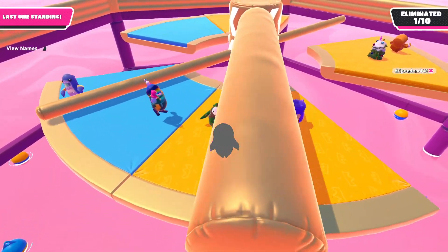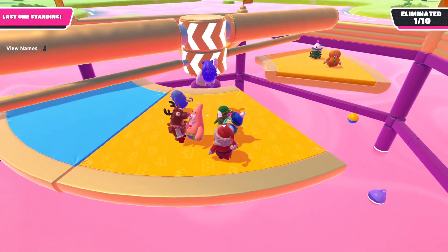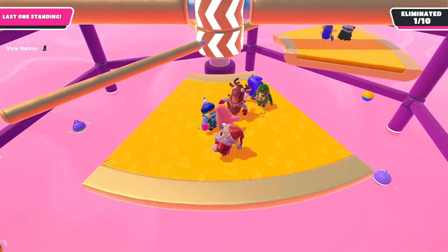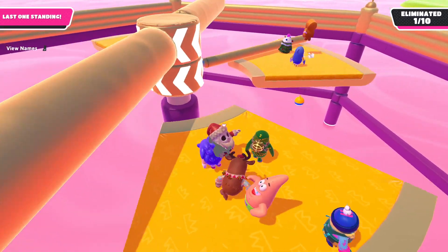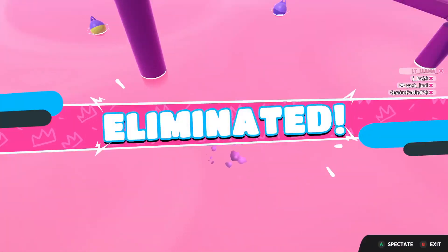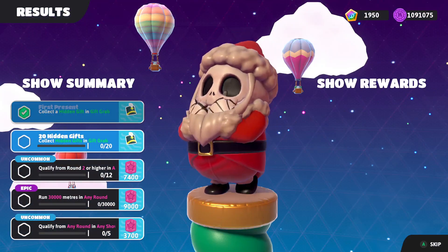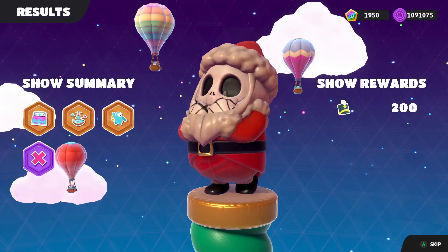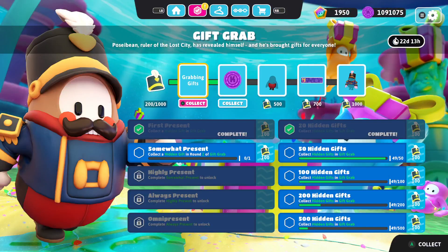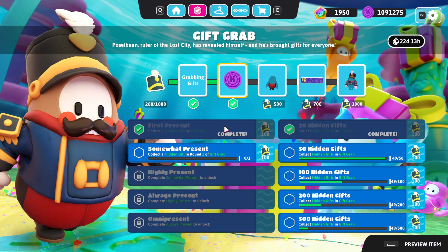I don't do that anymore — I'm just gonna suck up my morning. Oh wow, I believe we might be screwed. Might have to jump — these guys seem really mean. These guys aren't nice. Our tiles... this Patrick guy — oh that was a bad idea. Let's see how many I got in one game. I did get 20! I don't like locked quests — that's so dumb. Collect a hidden gift in round two of Gift Grab. I got 49 in that game!